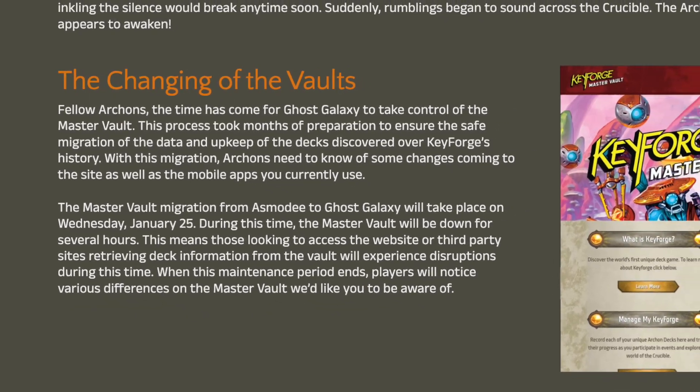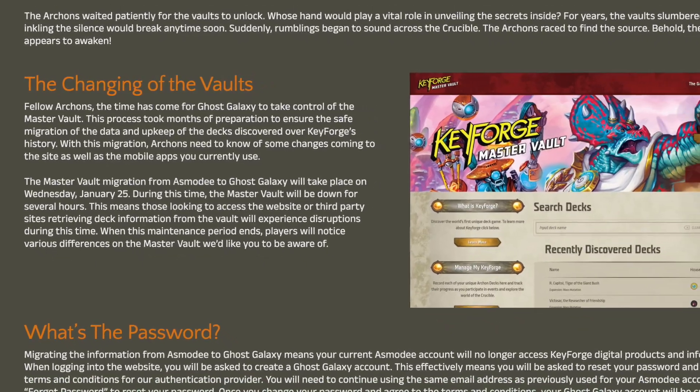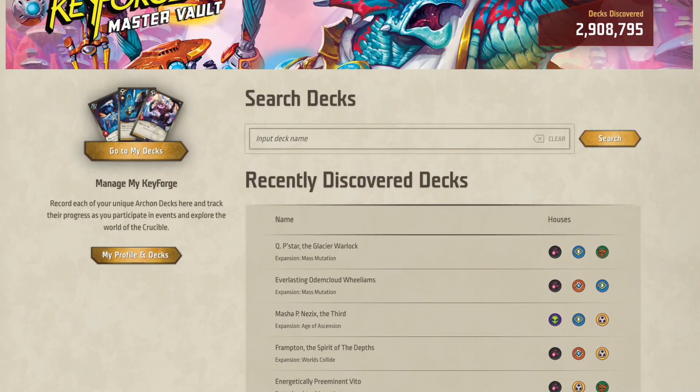Recently, the Master Vault and all its data was transferred over to Ghost Galaxy, out of the hands of the game's original owners. Along with the transfer came a few new exciting updates, from a sleek new layout to the death of the original app.